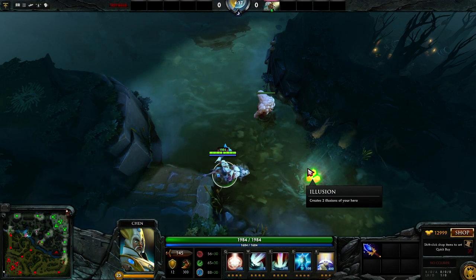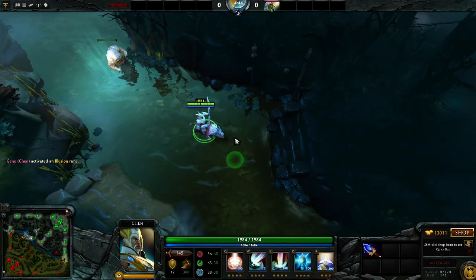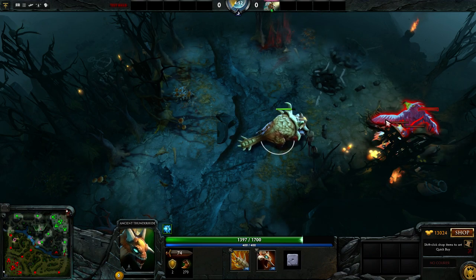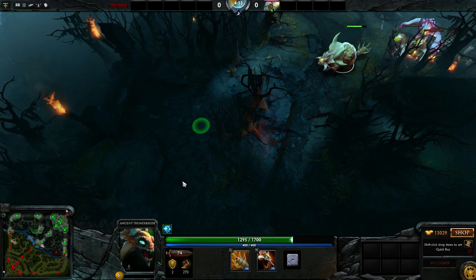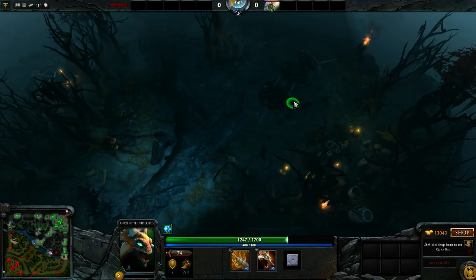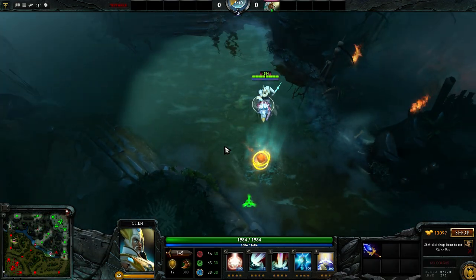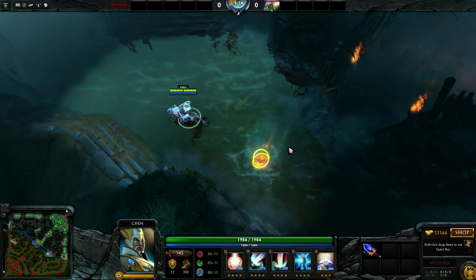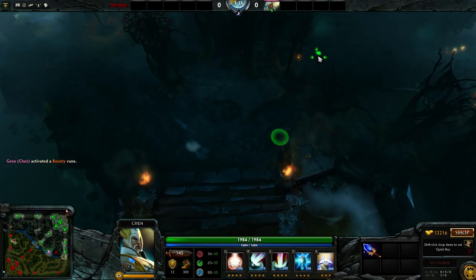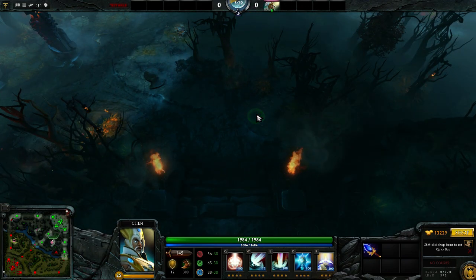So another mechanic that they introduced was — I think the runes change as well. Remember how this one was a double damage rune? Now it's another bounty rune. And you can bottle these as well. I'm not going to show the bottling, but I just kind of wanted to show you guys the new Chen stuff and kind of what the map looks like.